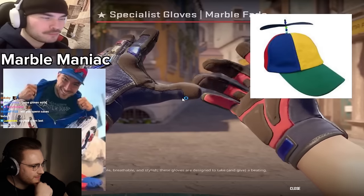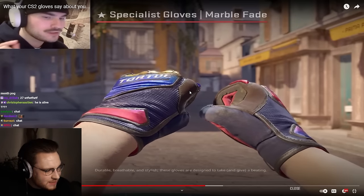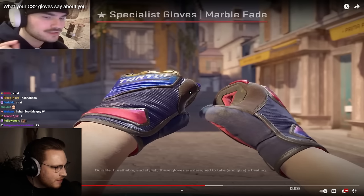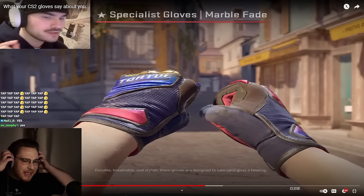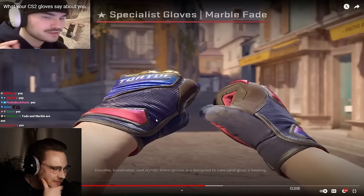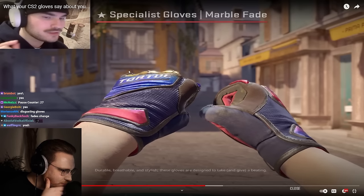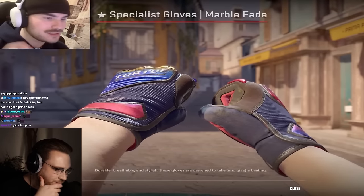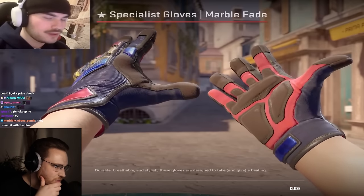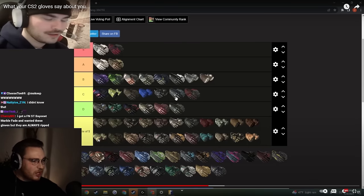Marble fades — these are worse than the fades. They are not pattern based at all and they always look like this. Marble fades — every pattern looks the same. You always have this annoying yellow. I realized it so late, and when I realized I started hating them. You can't get a full blue, red, or whatever like you can on your knife — they all look the same. Marble fades going deep D tier — waste of money.